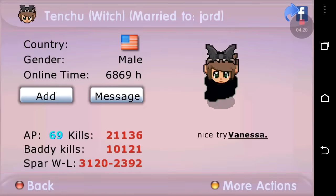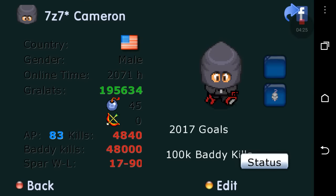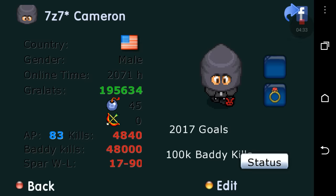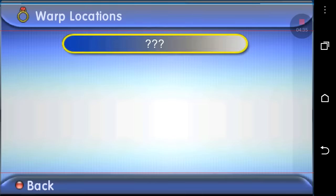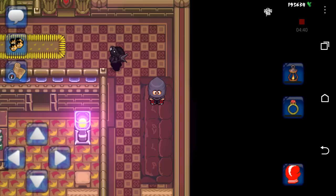Once you open up the chest you're going to get something called a warp ring and a warp crystal. What the warp ring does is it warps you all over the ground but you get to choose where you want to get warped. You're wondering how you do that — well, you know how you got the warp crystal? You're about to find out.